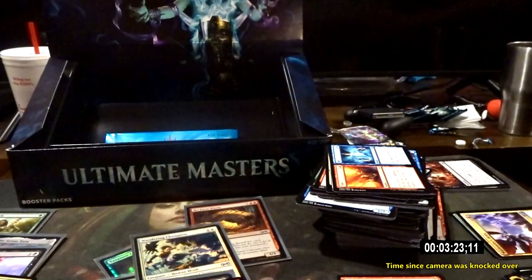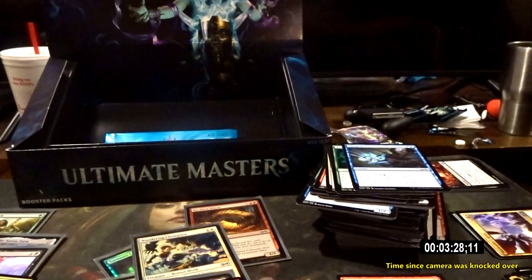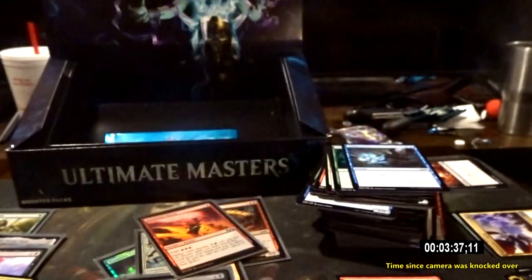Desperate Ritual — the foil is really good on that card. And the rare is Celestial Colonnade! Might as well show that one. So there's Desperate Ritual — that looks nice. And here's Celestial Colonnade — that also looks nice.